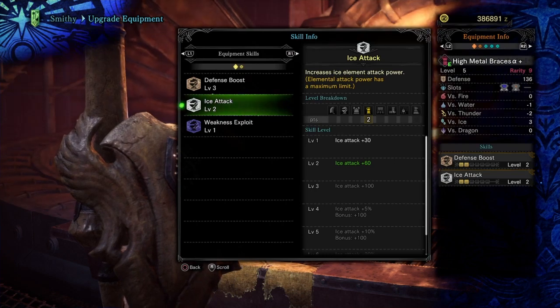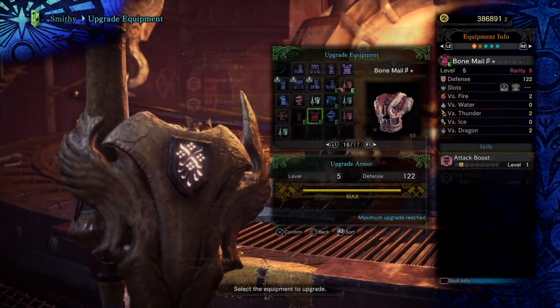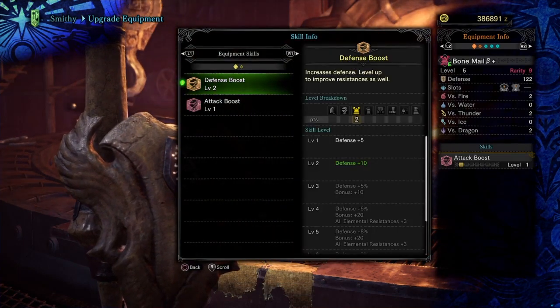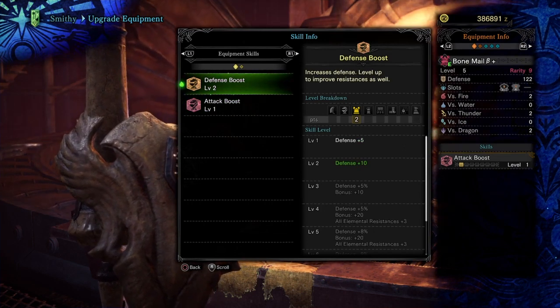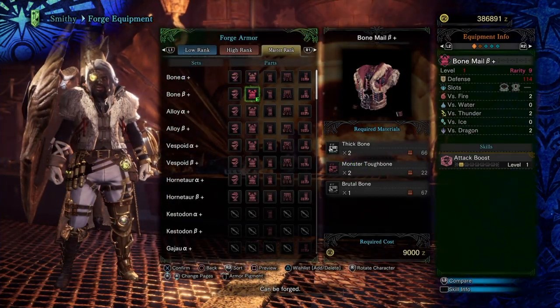Alright, so once you have all of this done, you are almost pretty much good to go. The only thing left is the bone mail. The bone mail is going to have plus 1 on the attack, and then on the defense, we're going to have plus 2. So we're going to plug in 2 into those slots on the bone mail to get our build going.